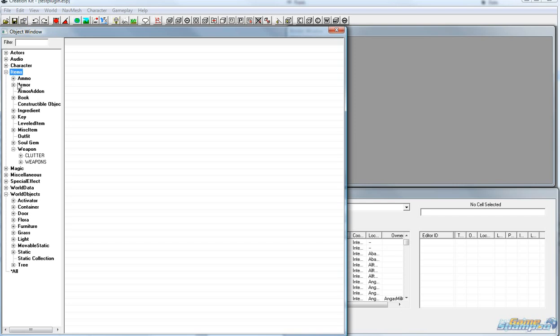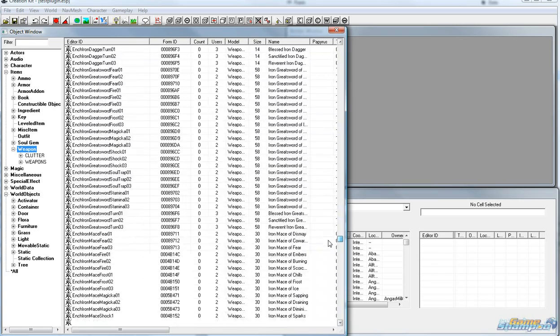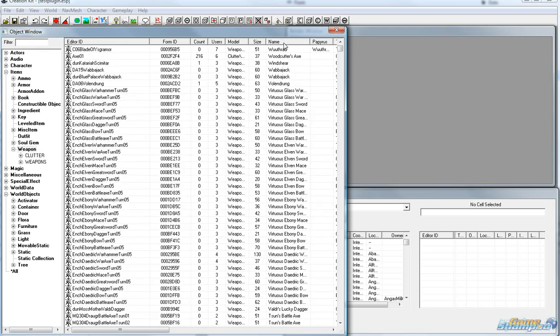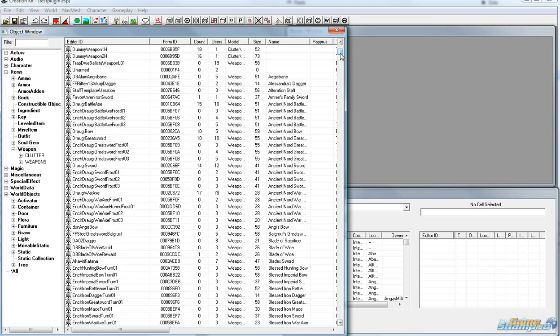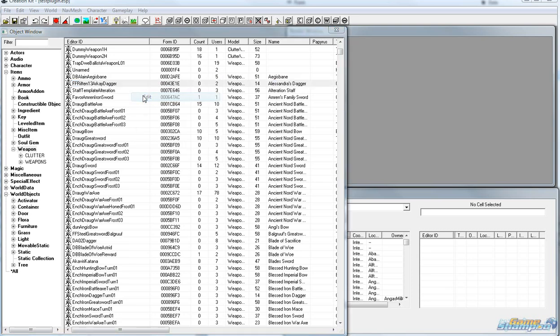Go to — you can expand weapons here but go to weapon and these are all the weapons in the game. Mine was called Alessandra's dagger so let's sort it by name and here is the weapon I want to edit. So I right click on it and edit.